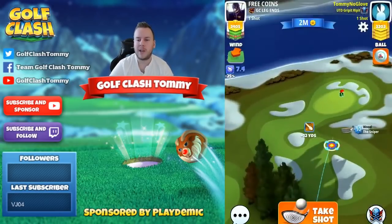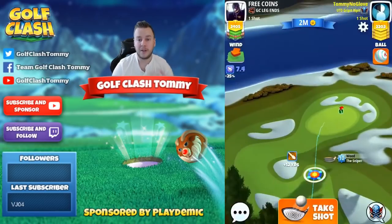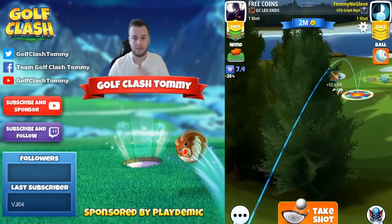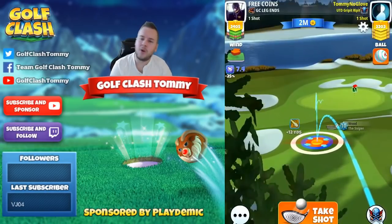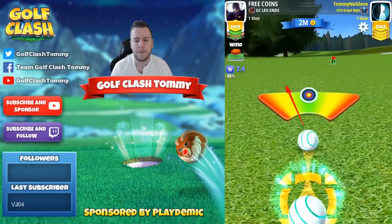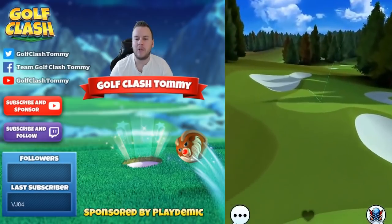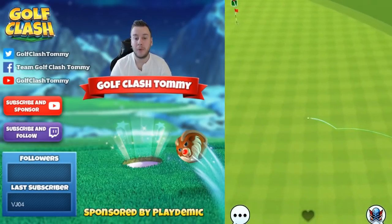If we have tailwind we can play with the Sniper. If we have crosswind we can play with the Sniper as well, but I suggest playing with a club that gives you more distance so we can counter for headwind. 7.4, and I'm going to go with two bars of topspin. You'll also see that I have to overpower my shot with the Sniper in max, and here again we need to pay attention to the compressed ball guideline — even though we're using topspin, the ball is basically going to stop when it hits the ground.